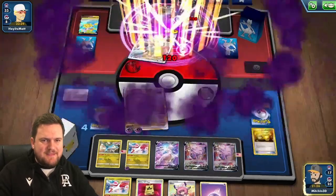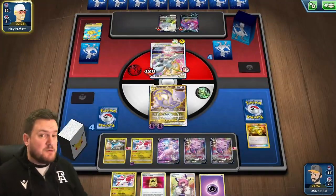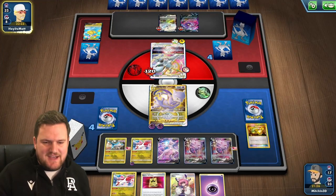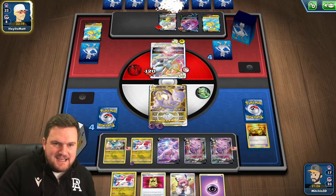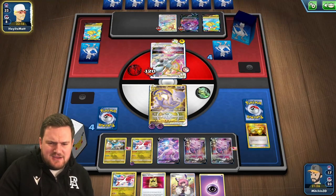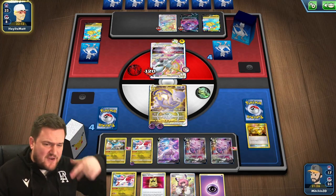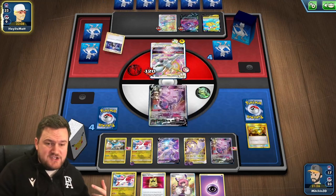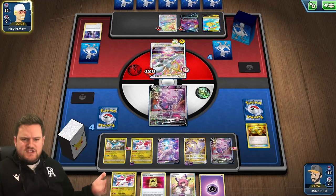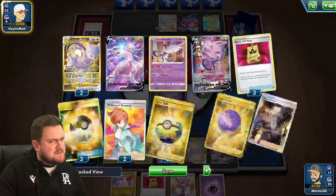I am concerned about that Crobat V on the bench. If that Crobat V evolves into a VMAX and comes into the active and attacks, we're in a bind. If they do that, we'd need to Clara into a Mewtwo V-Star, evolve, attach, find Energy Switch again — a whole bunch of stuff. Or just gust out the Genesect. That's fine. Wasn't what I was expecting.